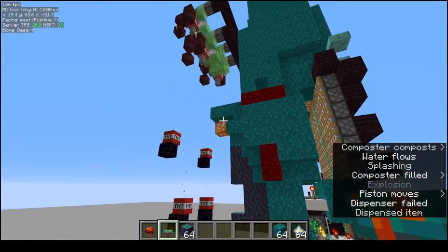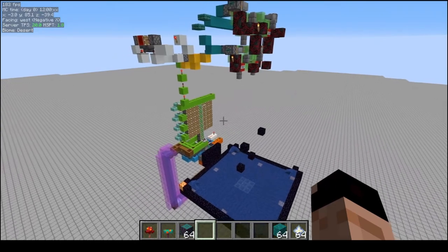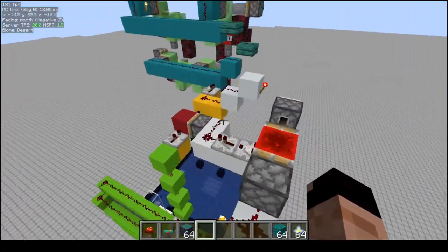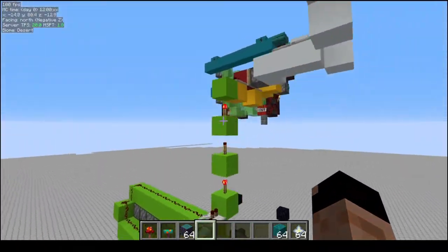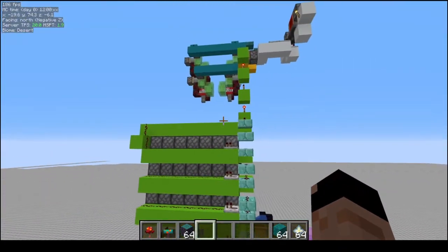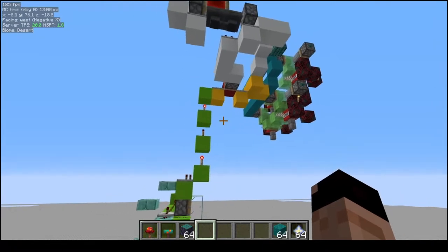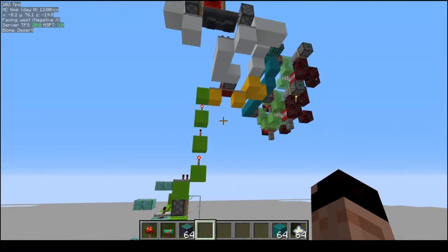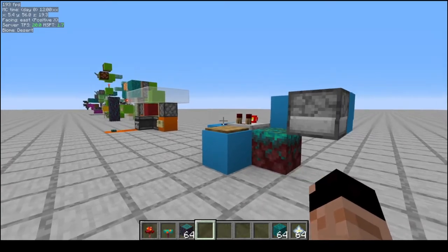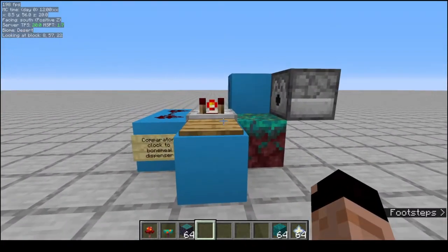Now let's get into how you would actually use the circuits inside this. This is the farm as you would get it from the schematic — the world download and schematic will be available in the description of this video. The schematic comes with different colors of concrete used for the different circuits. There are a lot of different colors of concrete in here, and before I go over the entire thing as a whole, I wanted to touch on the individual circuits so you can really understand what those contraptions are doing and maybe use them for other applications. I have them separated into their separate colors of concrete, corresponding with the colors in the system. Let's start over here.